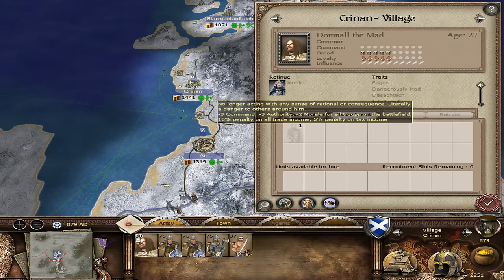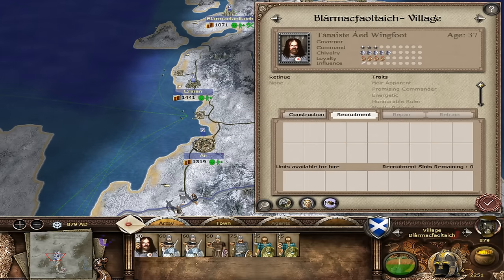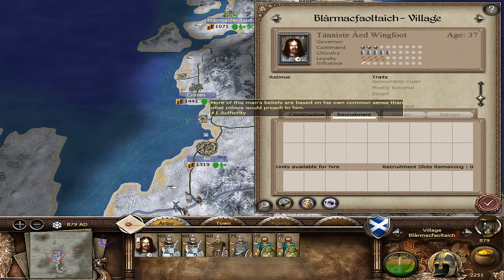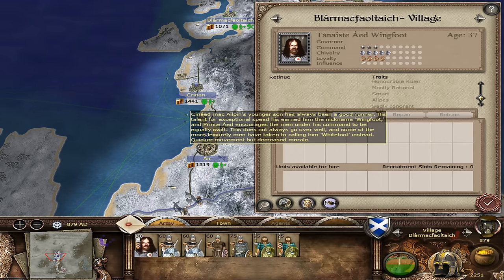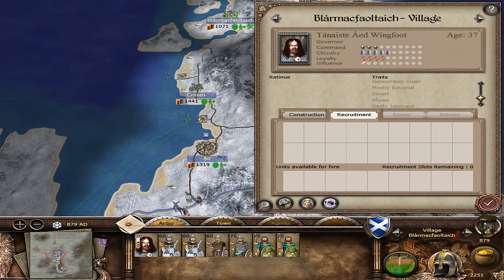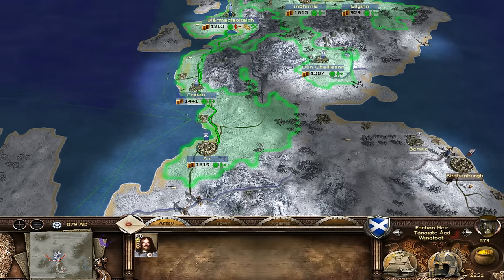Dom the Mad has dangerously mad traits - minus three command, minus authority. I don't think that gentleman's going to be too good as a leader of men. What do we have here? Air Apparent - promising commander, energetic, honorable ruler, mostly rational. I think he'll be the commander we're going to use, because he seems a pretty good commander actually.